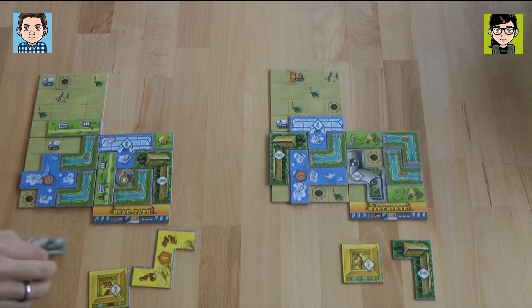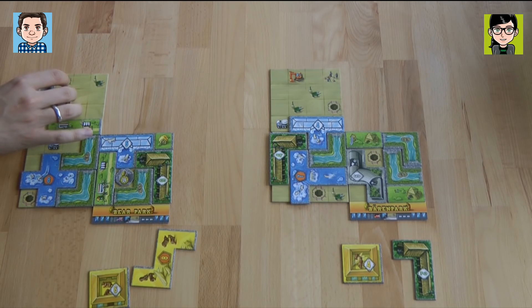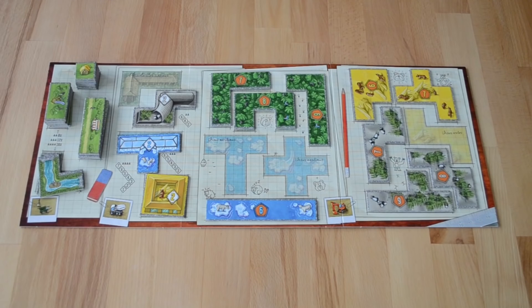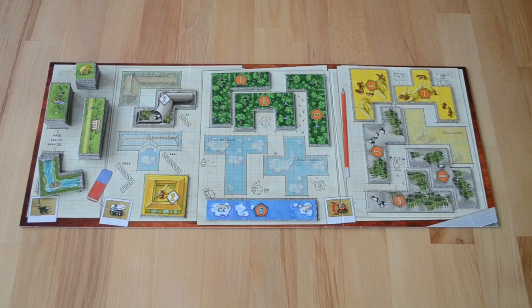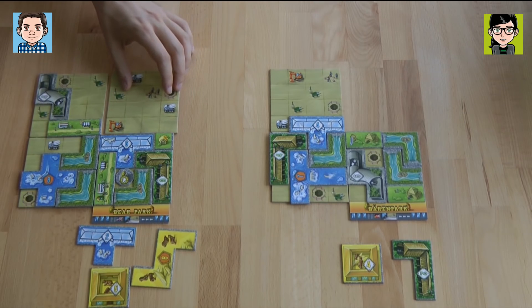I'm playing now my panda bear — maybe gooby bear would have been better, but I'm putting it here. I'm taking a tile. Oh, you just took the last koala. I need a polar bear for my contract, and I also get another park area tile, which I'll put here.